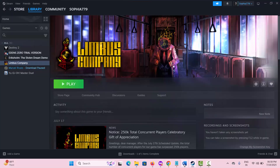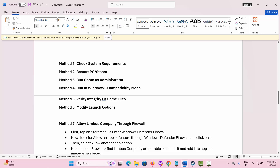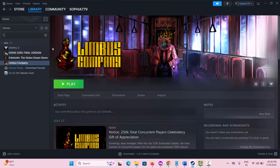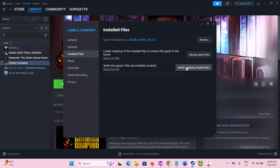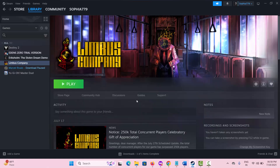The next solution is to verify the integrity of game files. For that, go to Steam, under the Library section, select the game, right-click on it, select Properties, go to Installed Files, and click on Verify Integrity of Game Files. After verifying, try to play the game and check if it works.